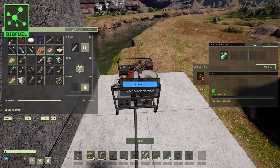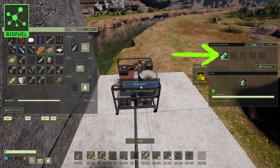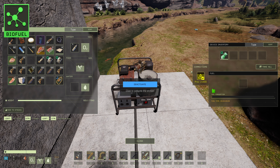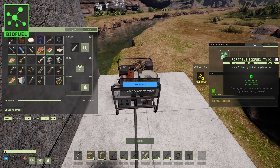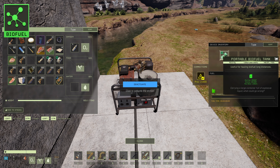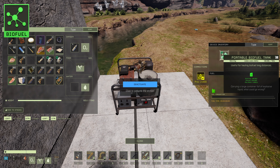Here's a game-changing generator trick: if you want to extend your fuel duration, put a 150-liter portable biofuel tank in the auxiliary slot. Place a 10-liter can in the fuel slot, start the generator, then remove the 10-liter can. Your generator will now run much longer using the bigger tank. Just remember, you'll need to repeat this process if you leave the game.